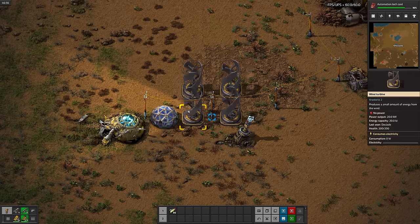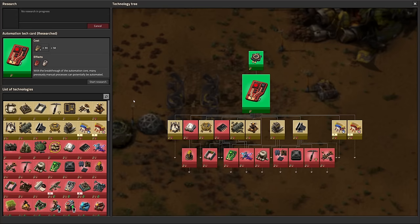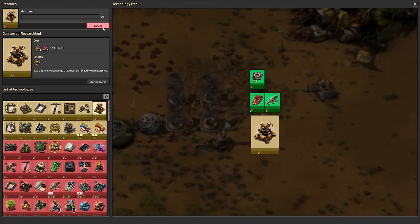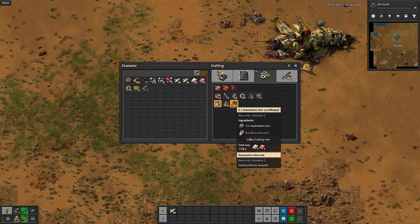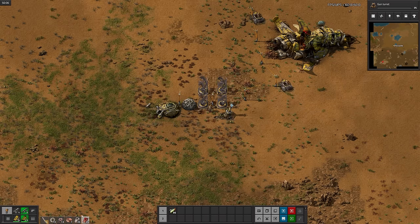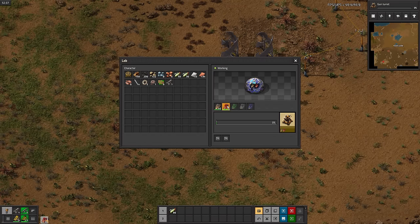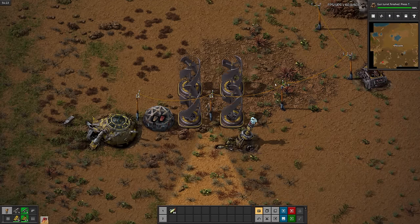These turbines are hardly making a dent. Automation cards are done. Now I'll research turrets, mostly for offensive purposes. Red tech cards require quite a few intermediate ingredients, and that is both exciting and kind of scary. I hope the later tech cards aren't extremely complicated. A bit of waiting later, and turrets are done.